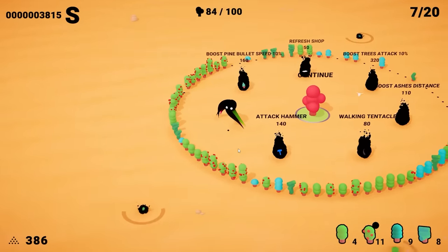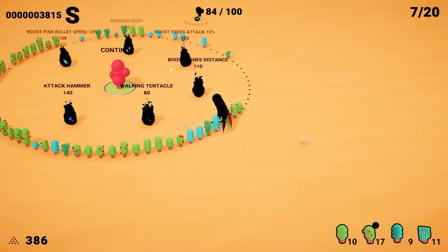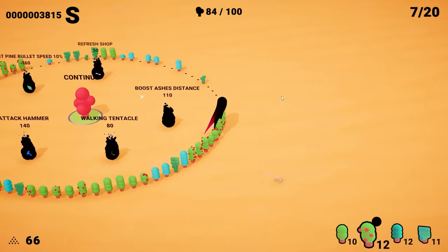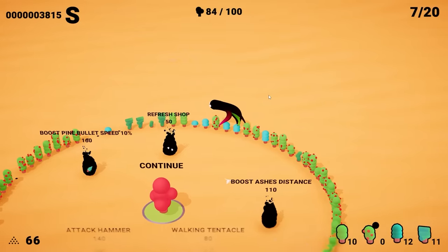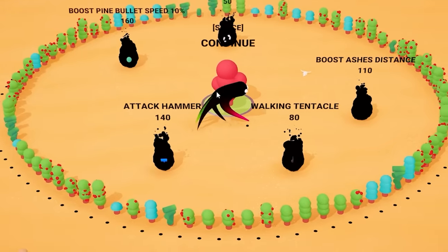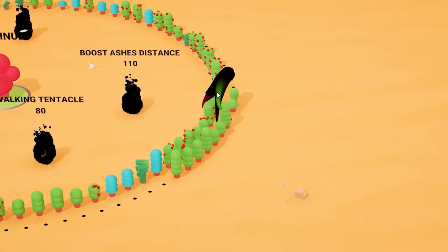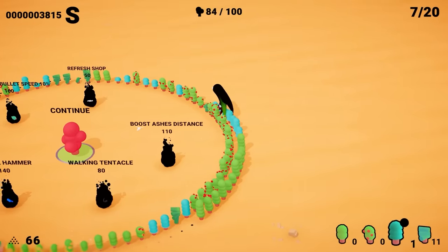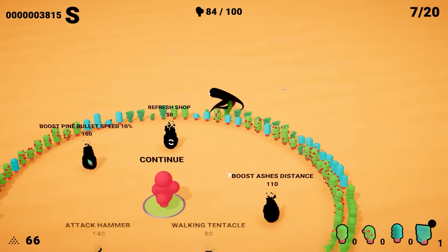We can also boost Ash's speed, which we're going to do. We're collecting a lot of apple trees — maybe it works that the tree that kills them is the seed they drop. We can boost tree attack by 10%. Apple trees are going up in damage! Then we're going to boost tree resistance 10% as well, so they're tougher. Because we filled in the first ring, we got our second ring unlocked. Outside of these apple trees, we're going to put some defensive trees — basically just as a decoy — so hopefully they get hit and not my beloved apple trees.